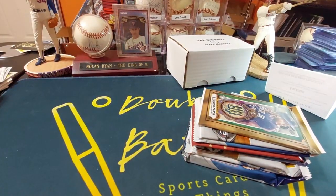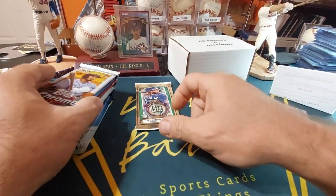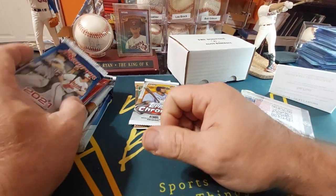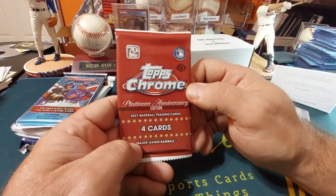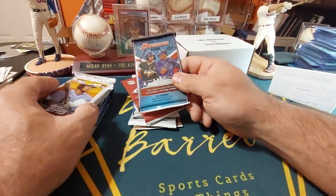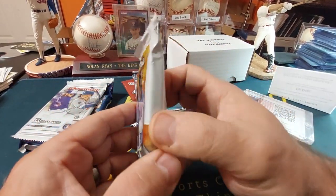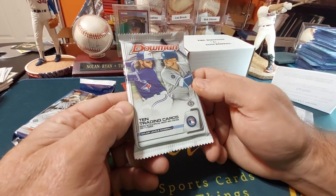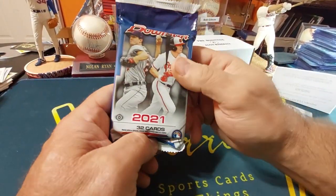Let's get those out of the way and see what we got here. We got Gypsy Queen, 2022 Topps Chrome four cards, '21 Bowman, Topps Chrome Platinum Anniversary Edition — one of my favorite sets so far this year — and 2022 Bowman, 2022 Topps Chrome 13-card pack, nice big pack. And this is 2020 Bowman, and we got a '21 Bowman fat pack.